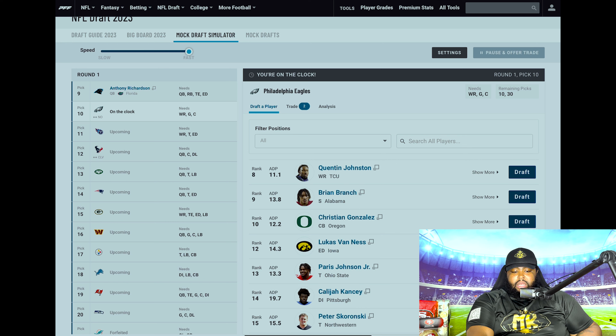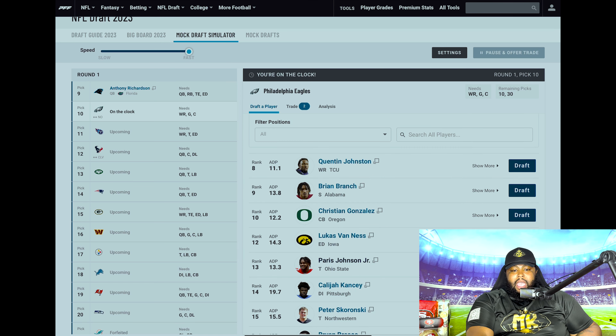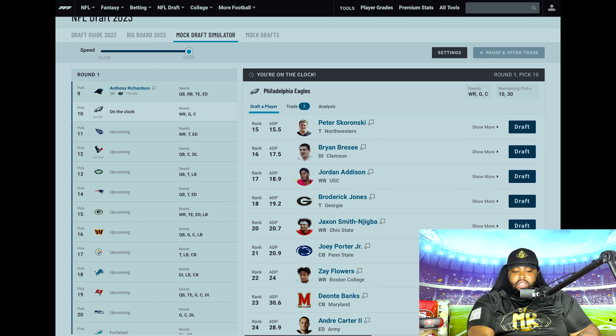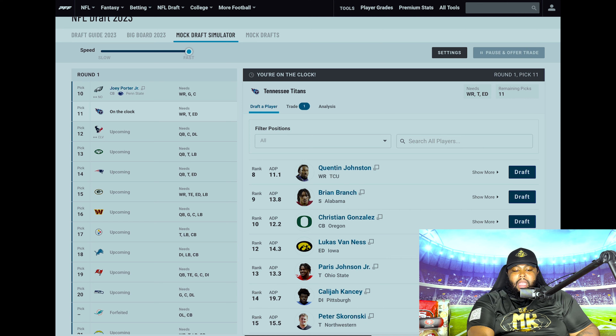Philadelphia Eagles on the clock. Wide receiver, guard, and center are needs, and maybe center depending on what happens with Jason Kelsey. I think if he retires, Landon Dickerson moves inside to center. Wide receiver — they've got Batman and skinny Batman, so that's not a problem. They are losing James Bradbury on the outside, and they have several free agents they'll lose due to cap space, plus they have to pay Jalen Hurts. I think they replenish the cornerback position and go in-state to Penn State to get Joey Porter Jr.